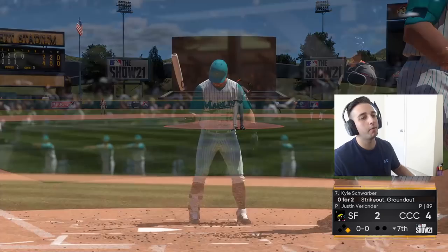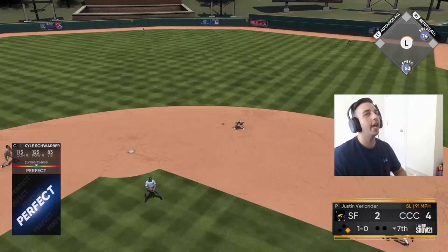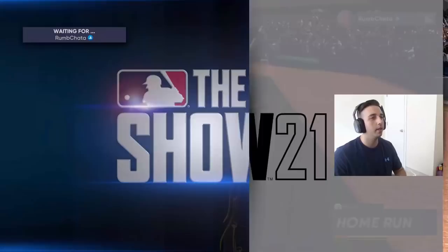Ball four, a walk. Shorty coming up — he hangs a slider right down the middle, we are perfectly on it — perfect liner for a bomb! We take a six-to-two lead. Let's see if this is our inning to break it open. Just gotta be patient and get our pitch to hit like that.